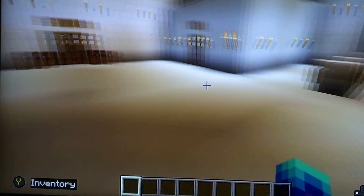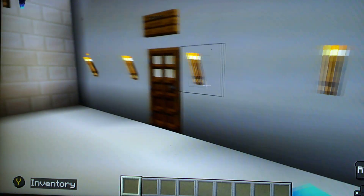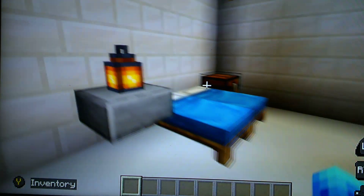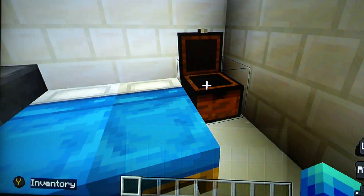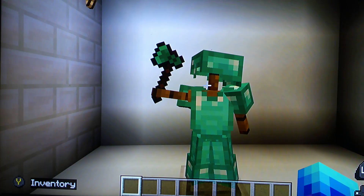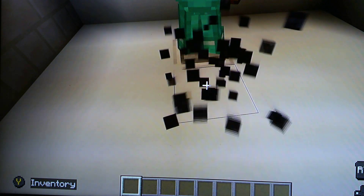Got a little hot tub inside of here. Got movie. We got my bedroom. And then we got this — we got a little shelf. We got my chest. Doesn't have a lot in it. And then we got my armor stand. And then you can switch it.